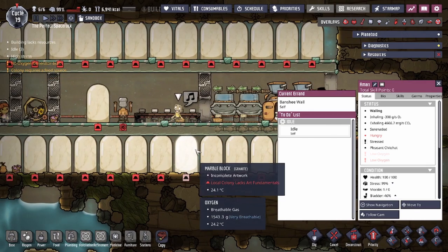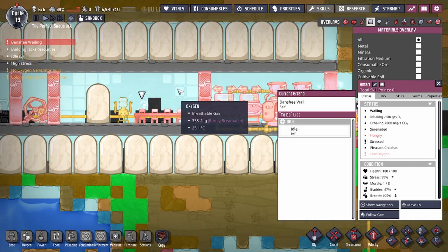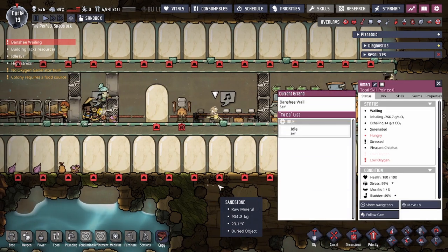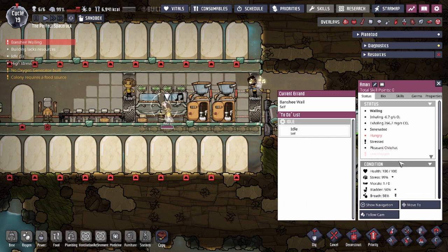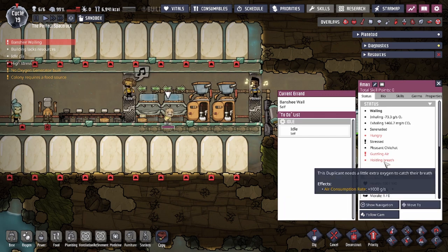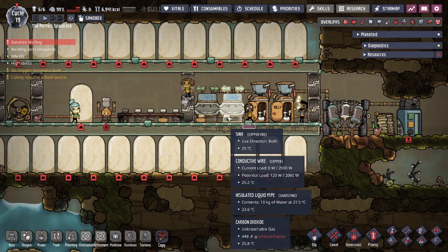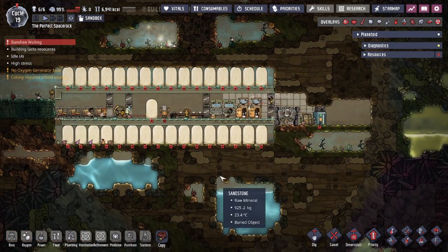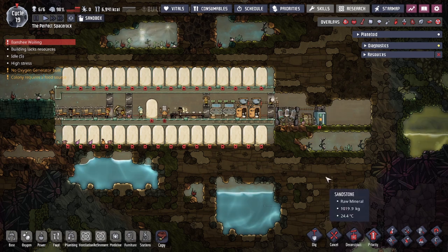You can actually see the gas animating as it pulls toward the duplicant during the wailing. Duplicants affected by the whale receive a plus 10 stress per cycle lasting half a cycle. The eight-tile radius applies from where the duplicant starts whaling. It doesn't seem too devastating overall, but having your duplicants immediately stop and run away can be pretty disruptive — and if you don't have enough oxygen in your colonies, the extra air consumption could prove devastating.